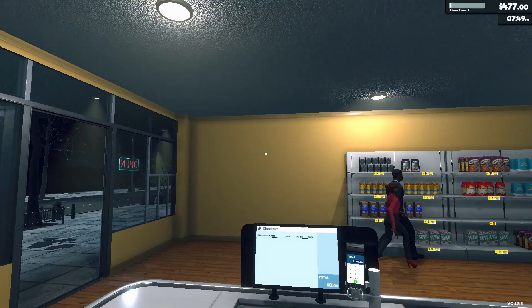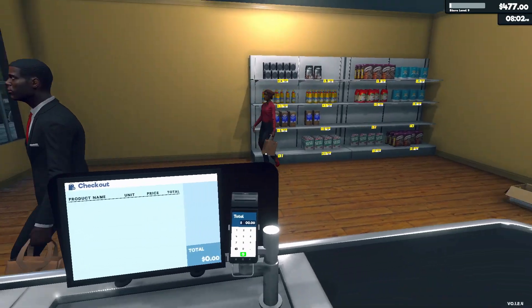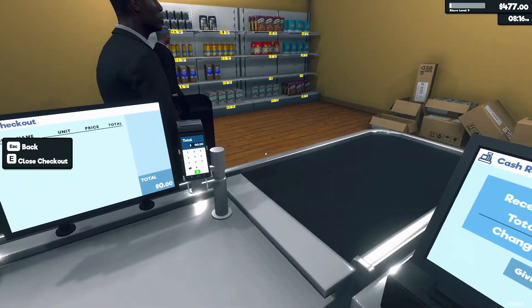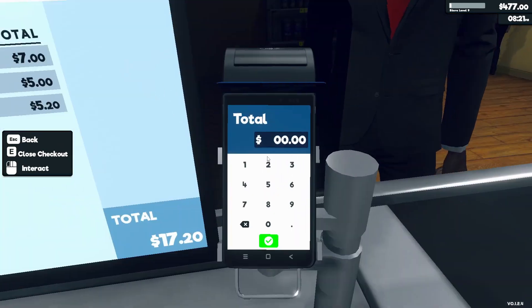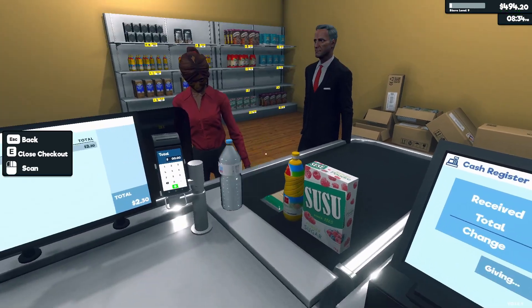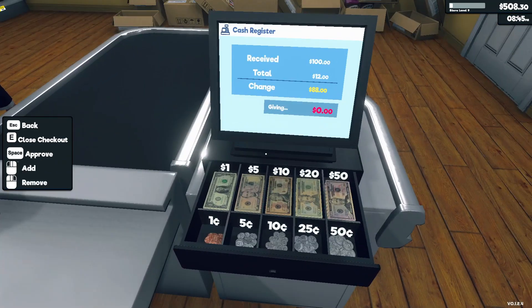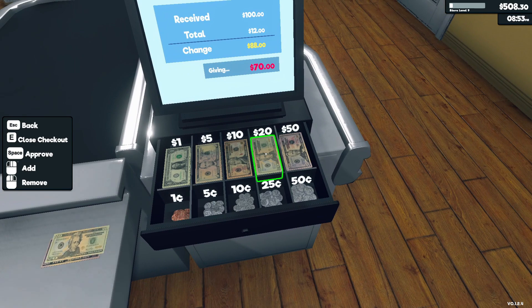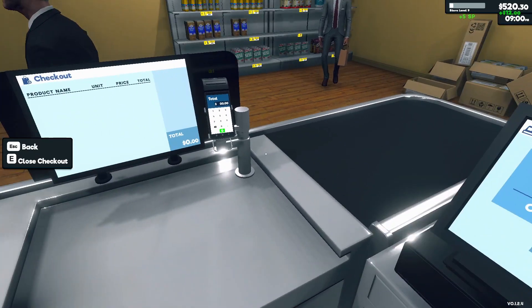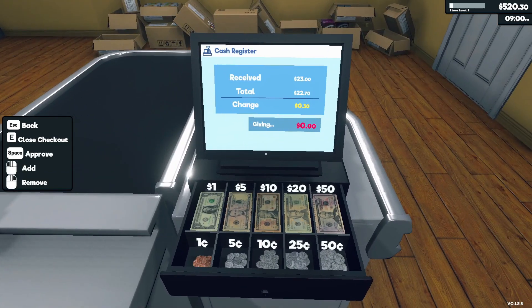Let's test that light out. Yeah, dope. Hello my good sir. Seventeen twenty - thirty cents. Fifty, sixty, seventy, eighty, eighty-five, eighty-six, eighty-seven, eighty-eight bucks. People paying with big notes, bro. Thirty cents. Oh hello, didn't see you there.